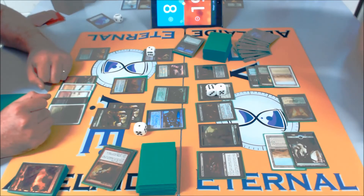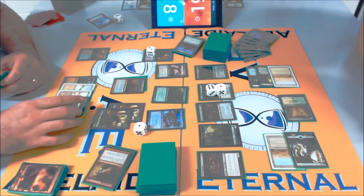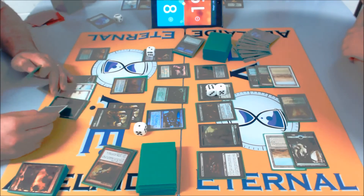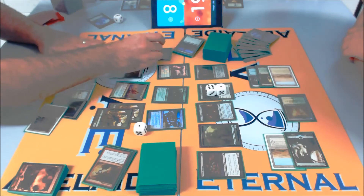It's a very complicated board state. Even without the Clamp, Fairy Macabre is pretty good. Gets rid of Lily first and foremost, and he's eventually going to get in there — although the Huntmaster Ravager flip will kill it.